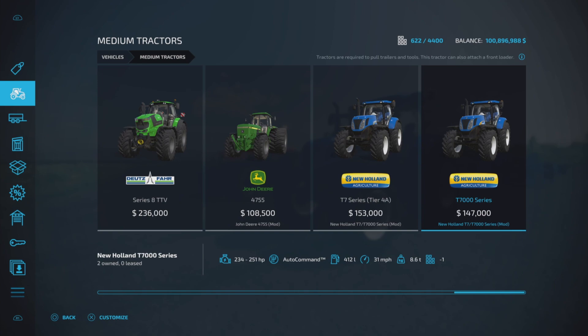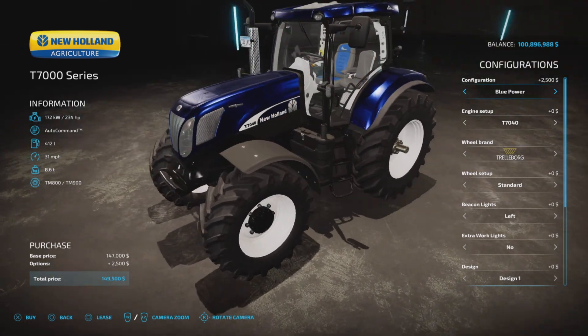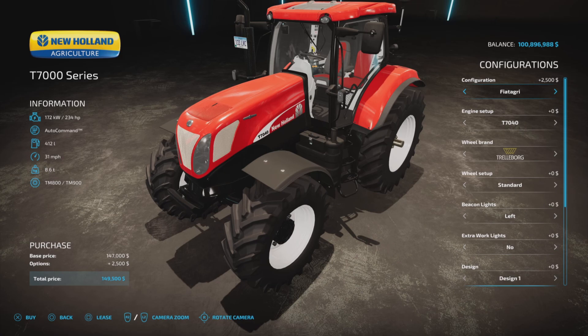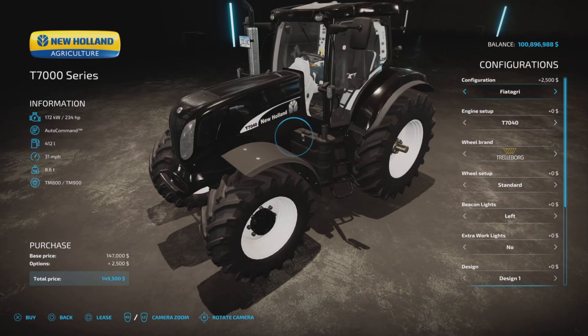Fuel capacity is 412 liters, top speed is 31 miles per hour, and weight is 8.6 tons. Configuration options include standard, Blue Power, Fiat Agri, black, or back to standard.